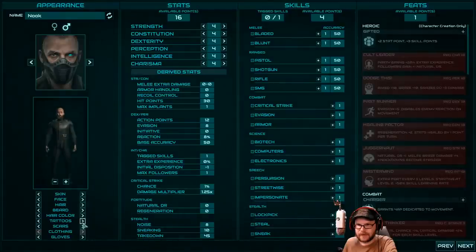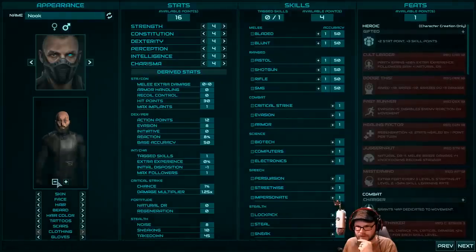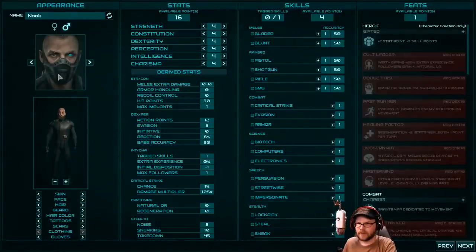Some tattoos — yeah, give me a few of those. We can zoom in. That's good. Give me like five scars, that'll work. Do I want gloves or not? Yeah, everyone in the future wears gloves. Okay, goes with my mask.